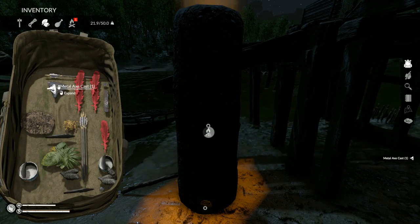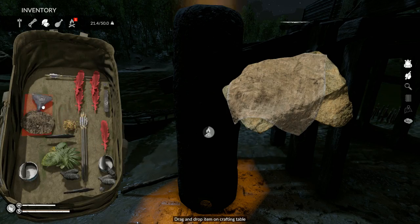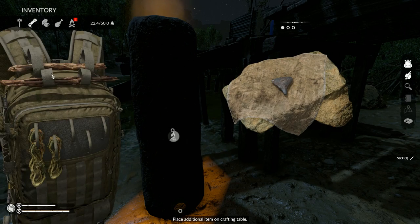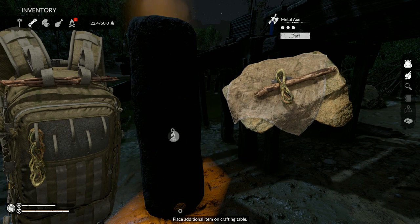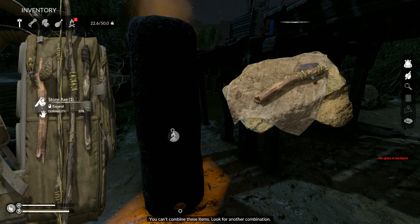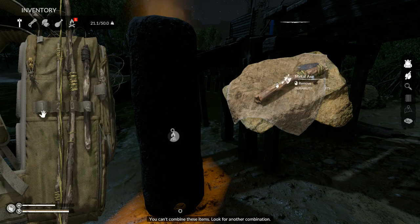Look at that right there. We're gonna go ahead and craft — oh, I don't have a stick. Give me a stick. All right, let's craft: stick, rope, metal axe baby! I'm so excited. Let's throw away — I never make these man. Get out of my face.